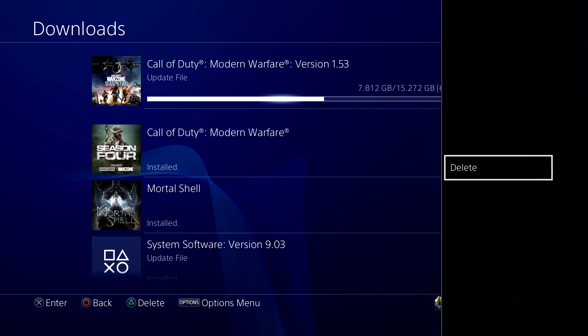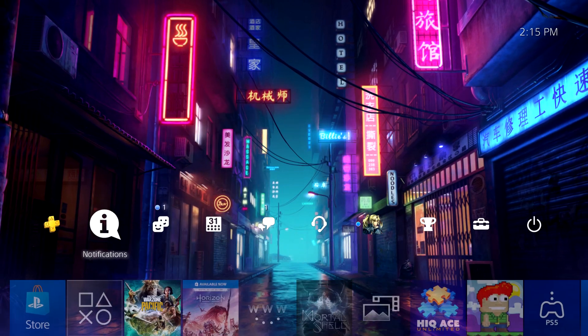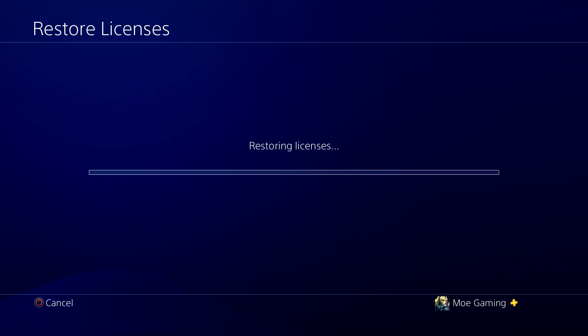Once it's downloaded you'll see it trying to install, and if it's stuck or not moving, you want to delete the install file and try again, or delete the game itself and try again. If for whatever reason the error still persists, you want to go into Settings, go into Account Management, and press Restore Licenses.